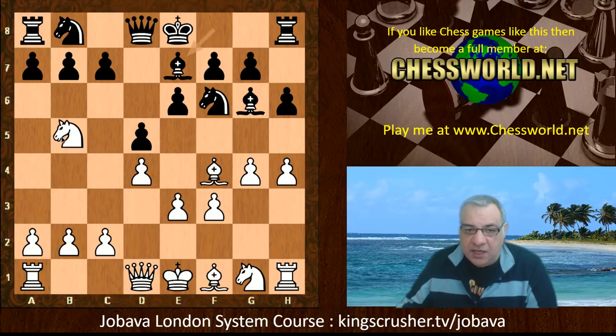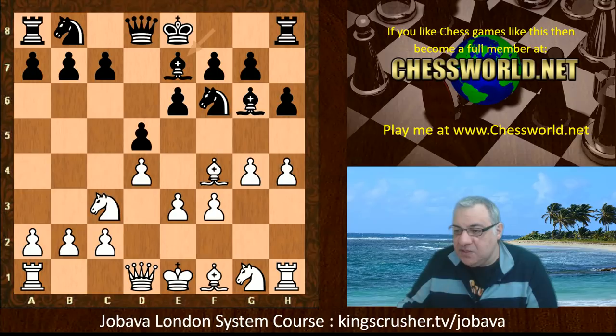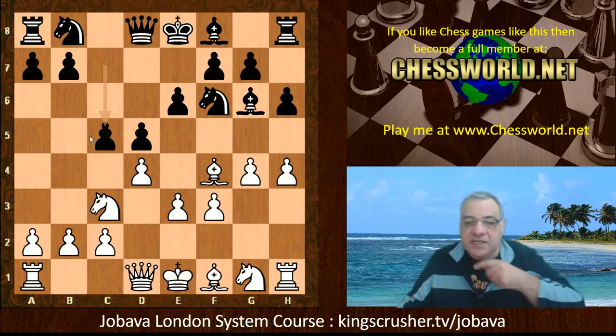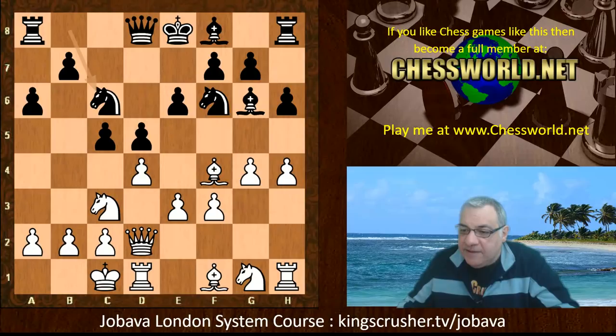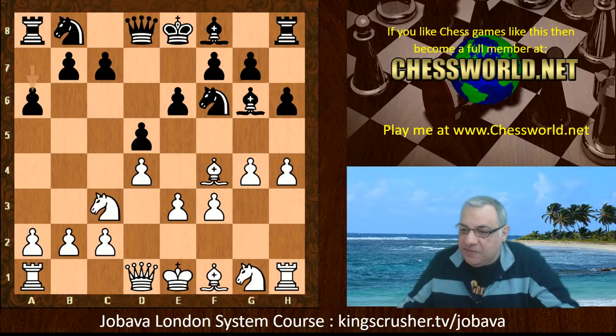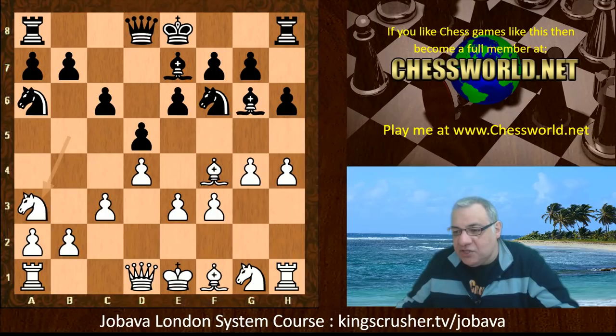As an example, after Na6 and white does something, black could play c6 — that's the key thing to drive the knight back. But it becomes more lucrative when c5 is played, because then there's no c6 to kick this pesky knight. Quite often in this position, a6 is played to prevent Nb5 and to prepare c5 without allowing Nb5. So that shows the interesting nuance that Nb5 is only potentially useful under the right conditions.